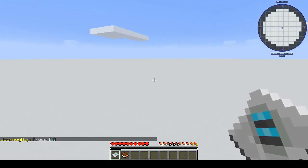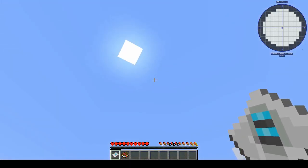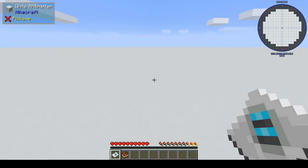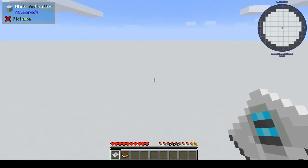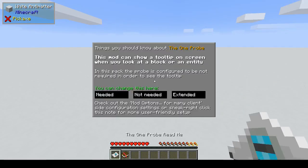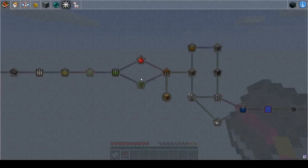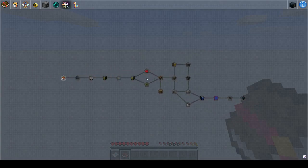We start on a flat world and there's nothing for miles around. The sun is overhead so it seems like it is always daytime. It's a bit like a sky block in that there's nothing — just white anti-matter — and you're given a One Probe readme and the quest book.